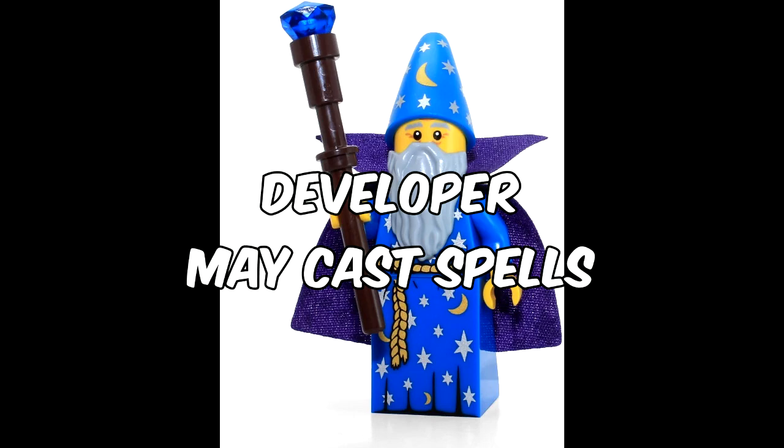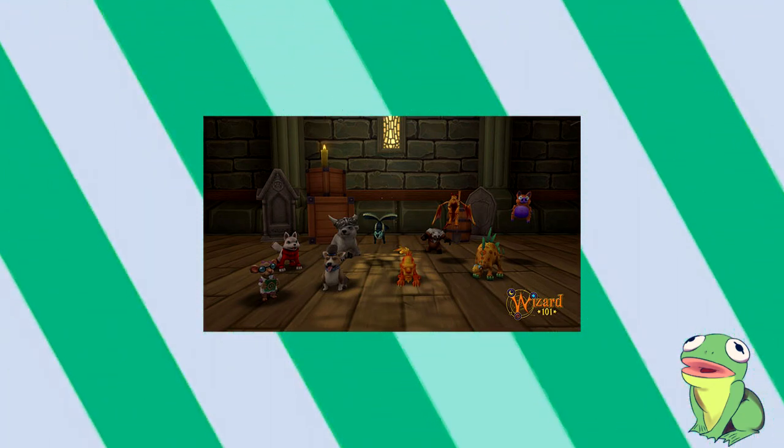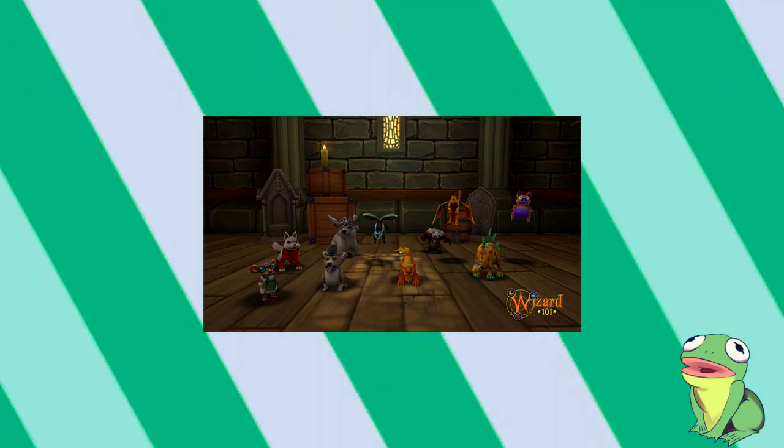Developer Maycast Spells. So in Wizard101, you have pets, and in order to make them not useless, you go train them. Upon reaching certain pet levels, they get talents. In general, these talents can come in the form of raw damage, guaranteed spell cards, combat trained talents, and the topic of this category — Maycast Spells.